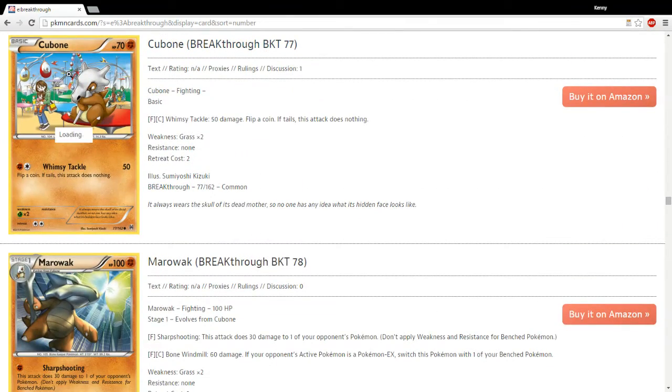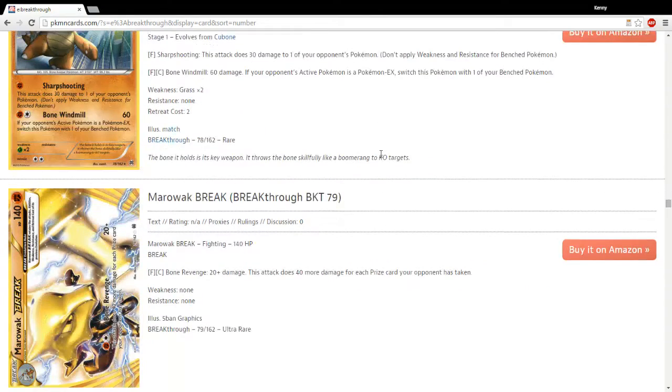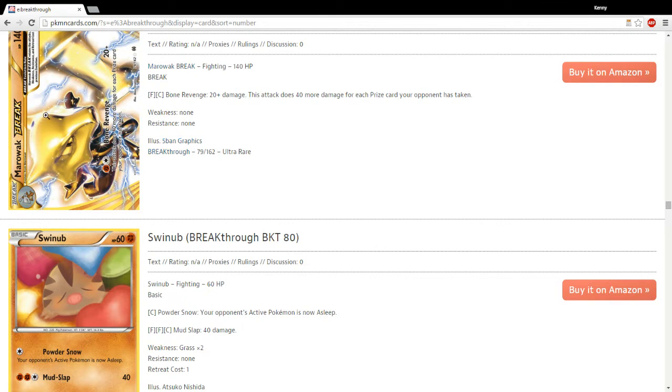This card has been talked about a lot for its art. You can see the Cubone — kind of sad — holding the mom, and it's not really something I want to get into, but certainly a sad piece of artwork there. Marowak Break.